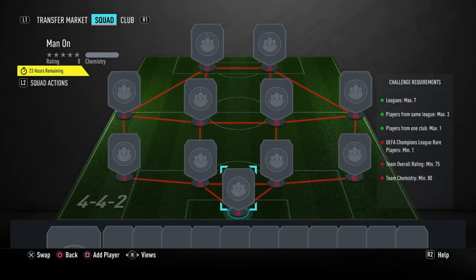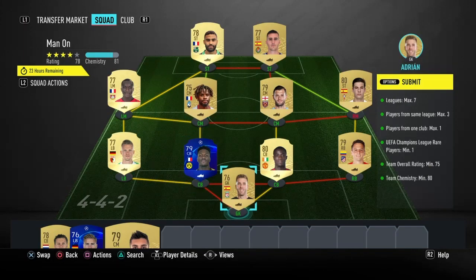Let's do the Man On first, and then the next one will be the community team Season One. Here is the cheapest way to complete the new SBC.